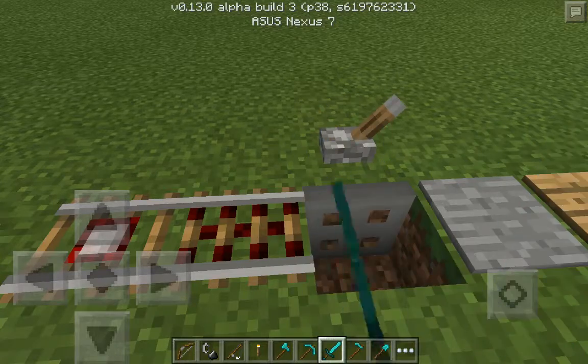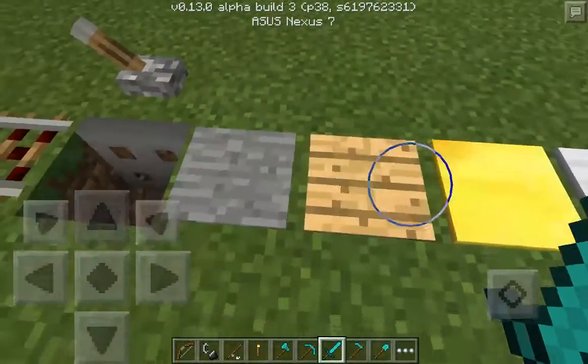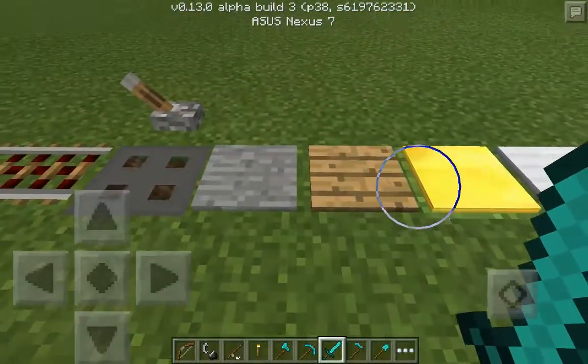Iron trapdoors, which can be used with levers, which is also new. Then there's pressure plates — the stone and wood.